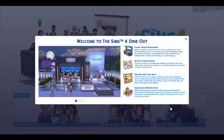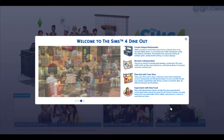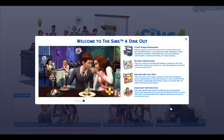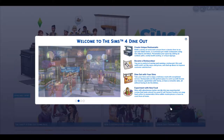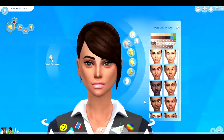Take your sims out to enjoy a delicious meal. Restaurants are the perfect place to catch up with friends over brunch, spend time with family, or have a romantic date. Sims with adventurous tastes can dig into experimental cuisine, snap food selfies to memorialize edible masterpieces, and learn to cook them at home. I'm a bit confused as to why Dine Out wasn't incorporated into Get to Work, but I'll wait and see. There's a Simstagram where foodies can post food selfies.